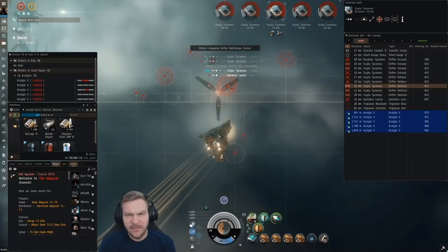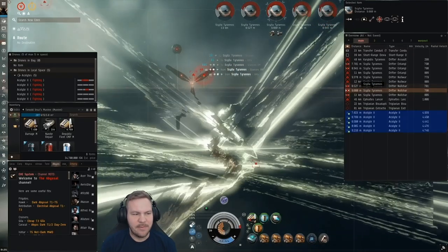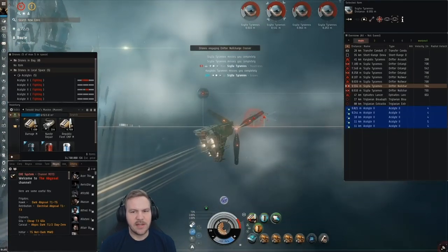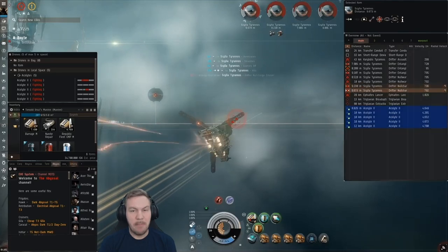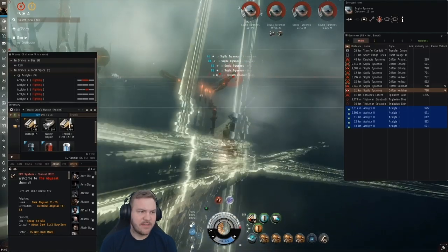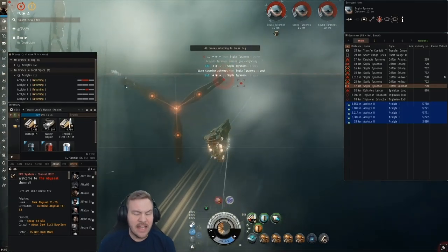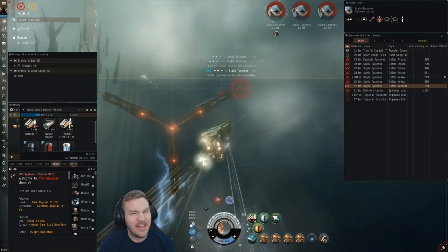A tactic to handle Karen: basically what I do when I first get into a room is I automatically orbit at 30 kilometers — the gate, the bio-adaptive cache, something — just to get that initial movement going. While I'm doing that you're kind of assessing the cruisers. While Karen is the biggest threat, the cruisers you've got to take out specific ones depending on what your fit is and how you operate. In this specific video my biggest threat was the null chargers because they neut out.